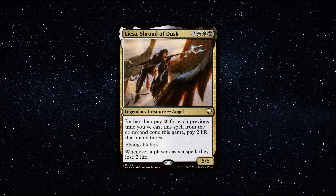Number 2. Liesa, Shroud of Dusk — a legendary creature angel that costs 1 black and 2 generic mana to cast. She has 5 power and 5 toughness and says the following: Rather than pay 2 generic mana for each previous time you've cast a spell from the command zone in this game, pay 2 life that many times. Flying, lifelink. Whenever a player casts a spell, they lose 2 life. Liesa is a very powerful commander, incredibly popular in the format, and a lot of fun to pick up and play with. She has a very unique ability of being able to bypass commander tax with life, which is fantastic. Not many commanders in the format have methods for bypassing commander tax, so this alone makes her pretty intriguing.